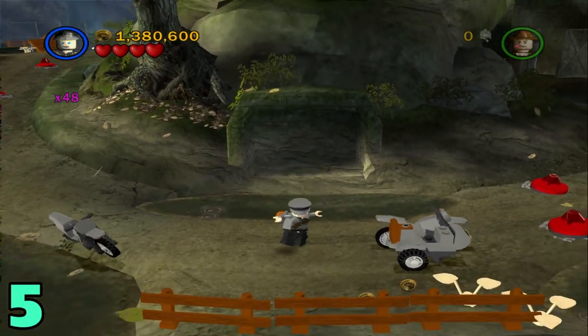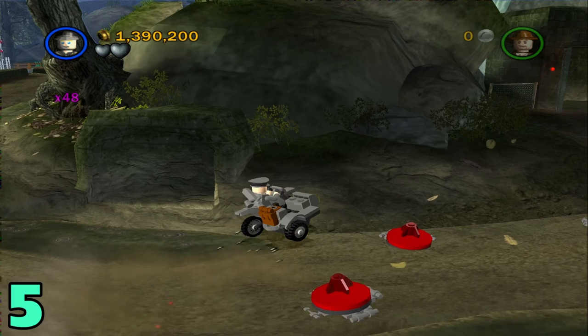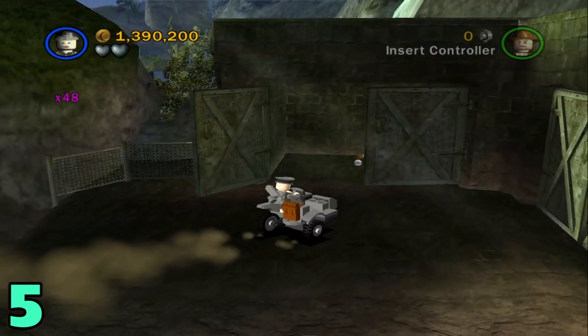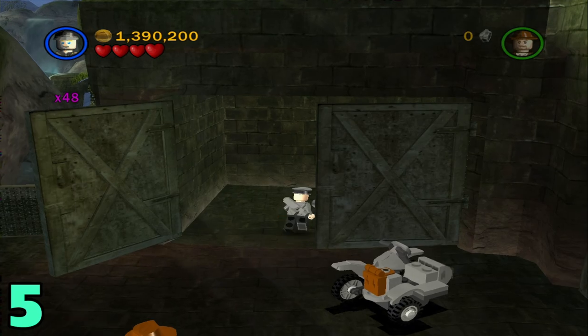From this last artifact, artifact number five is just a little bit ahead. Just go up on this little hill to not hit those things on the road, and then it's going to be right behind this little swaying door right here.